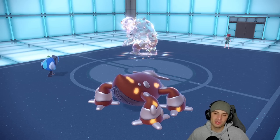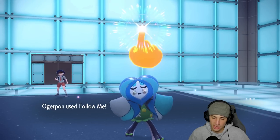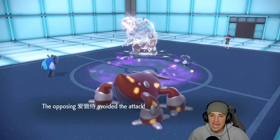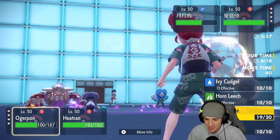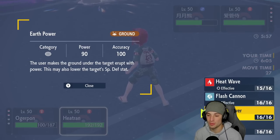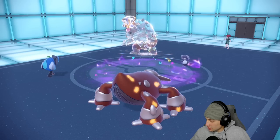They end up hard swapping Dusclops, which might give us somewhat of a chance. We go for Follow Me and they go for Earth Power — good call for us following. Heat Wave comes in but it misses both of them! Why?! There's no need — the odds are slim to none but we're gonna try to protect and hope Earth Power is coming after me. Nope, they go for Hyper Voice and KO Ogerpon.